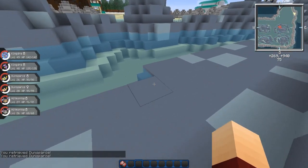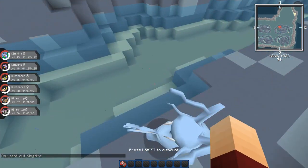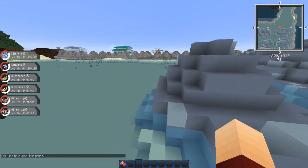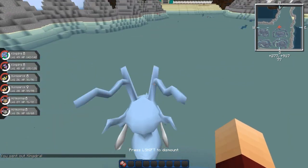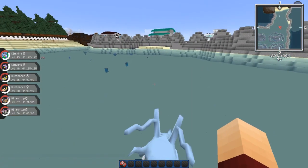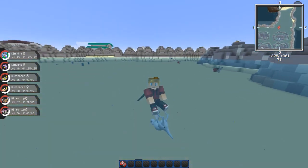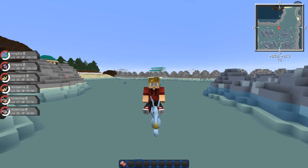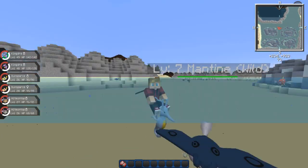And then this bad boy over here — Kingdra. This guy is awesome, I've always wanted him. Evolution is by trade with a Dragon Scale. I think he can be ridden in the water, so let's go for a little ride in this area you guys are still yet to guess. You already know this is the Seafoam Islands — or the Whirlpool Islands, wherever Lugia is.